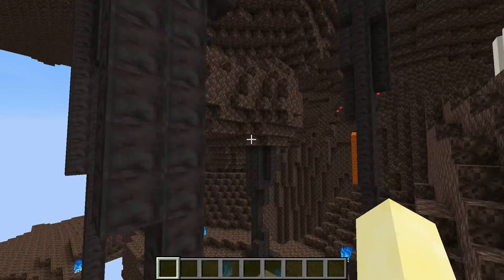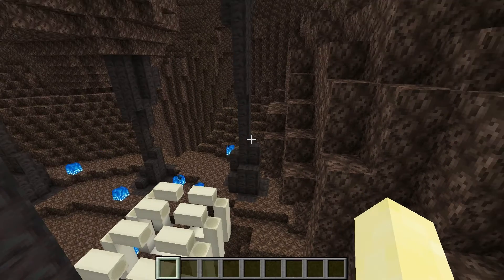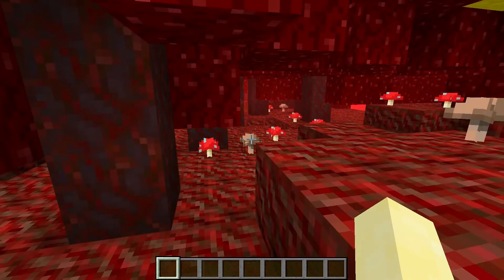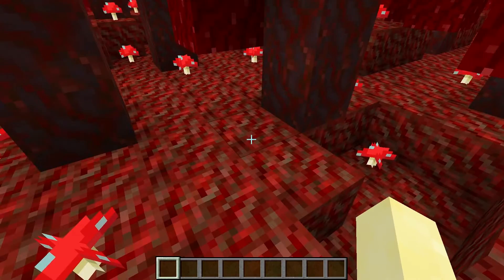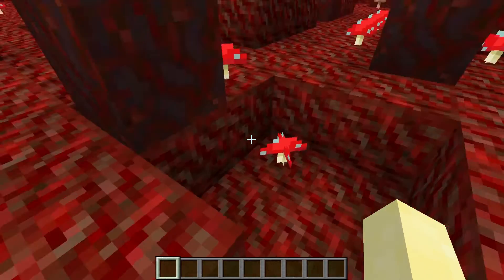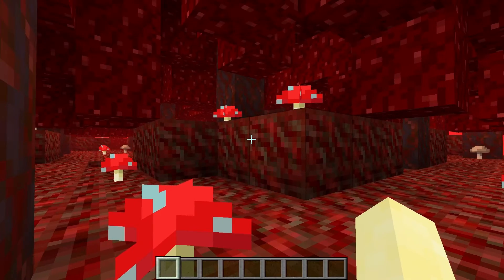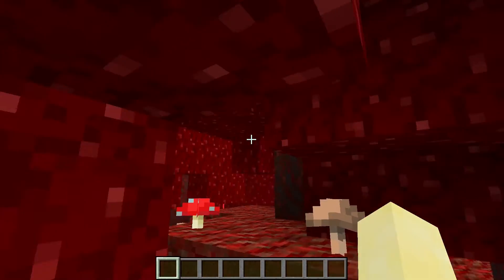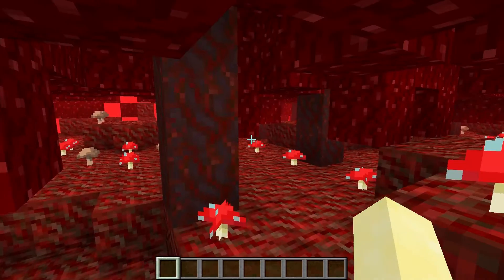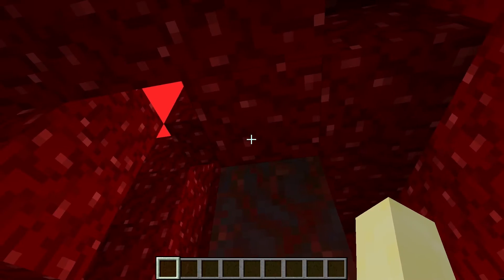Let's get on to the next biome, because there are three, and then we'll do the mobs. This next one is called the Nether Wart Forest. It's a really cool biome with its own ground block — so it's not going to be netherrack. And it is going to have these log-looking things and trees. It's kind of hard to tell, but this is kind of what it's going to look like.